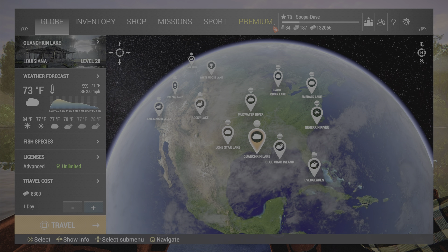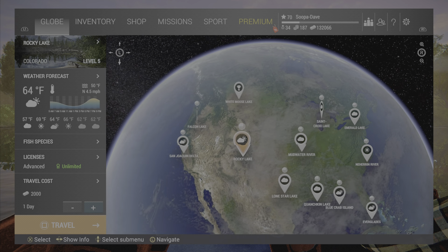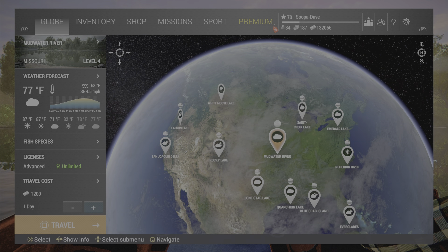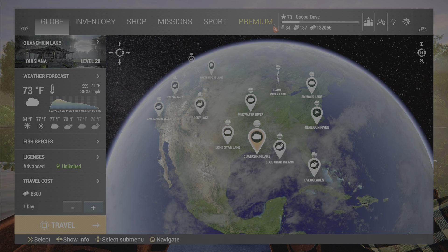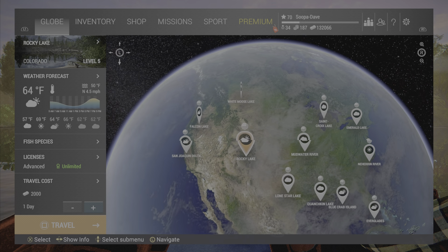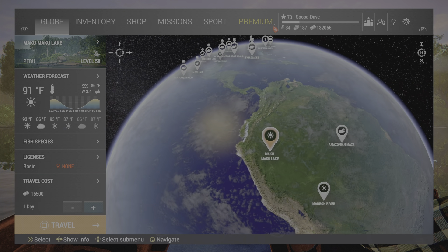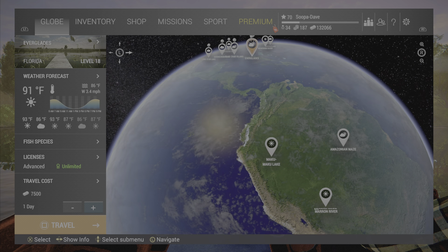One thing I recommend before we start: it does take seventy-four thousand three hundred dollars to do all these. You can unequip your gear because each time you go to these locations it counts one day on your gear and wears it out. So if you're only going there to get your cannons and flags, you can take your gear off. Only American maps are going to have the cannons and flags to get fireworks.